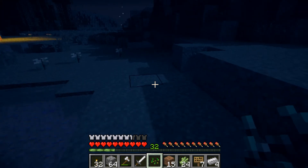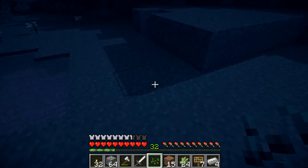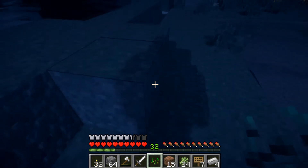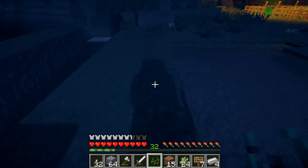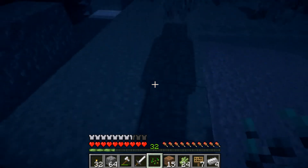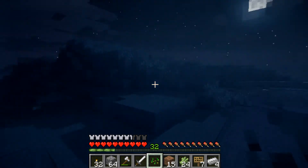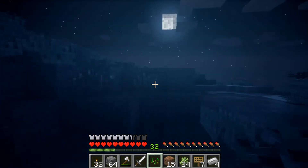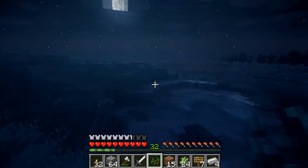Now you can see the shadows growing as the moon moves across the sky. That is awesome, that looks great. Your normal Minecraft shadow is a circle just underneath you. Your shaders mod Minecraft shadow is a rough representation of your actual body shape, which is just fantastic. I absolutely adore how this looks.